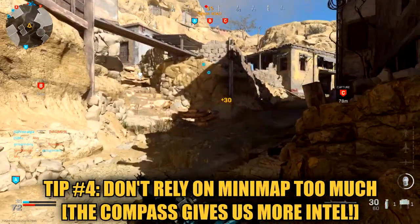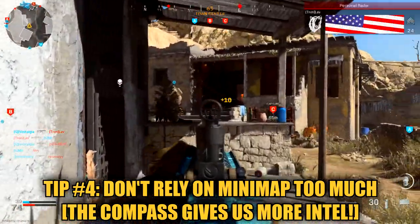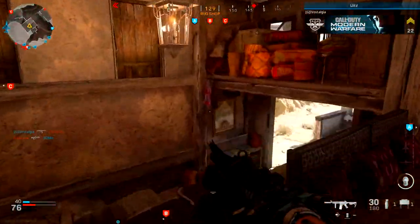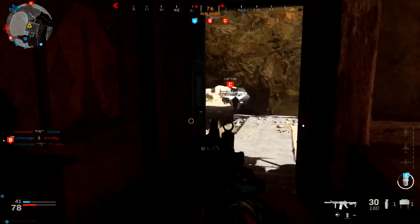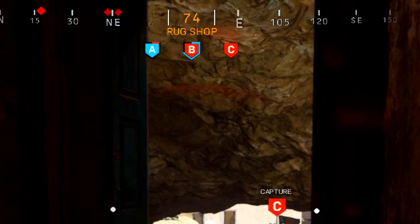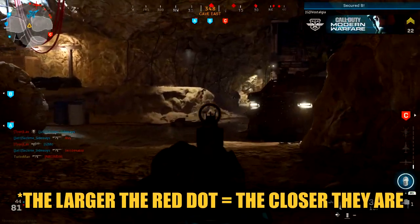Tip number four — this is kind of weird advice, but don't rely too much on the mini map. Only use the mini map when the UAV is up, or like I said, when you hear footsteps and want to verify if they're friendly or enemy footsteps near you. That's the only time you should actually use the mini map. You don't see red dots on your mini map when there's enemy fire — you have to use the compass at the top of your screen to identify where enemies are located.